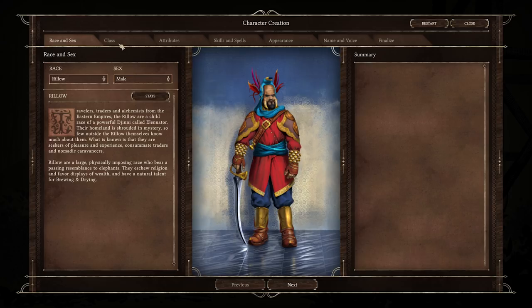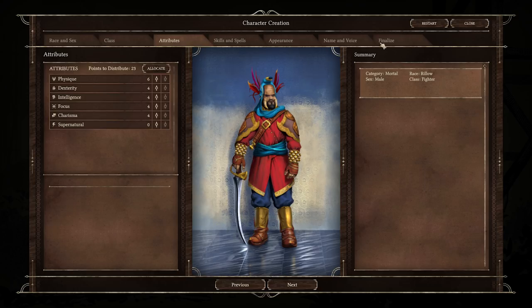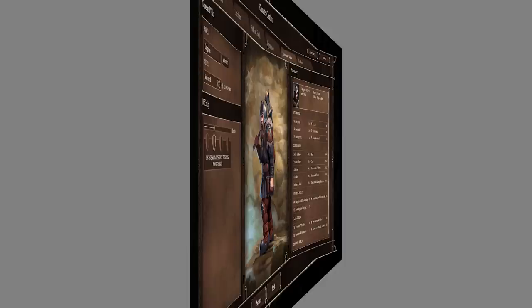When we come over to the next tab, we have, I believe, 13 different classes in the game, all of them with their stats and upsides. We get distributor attributes, skills, appearance, name, and voice. For the premise of this video, I want to show more gameplay, so I'm going to choose a pre-created character. Let me jump back quickly and we'll get right to it.